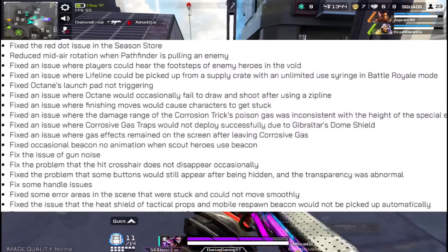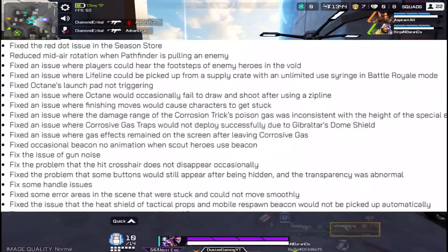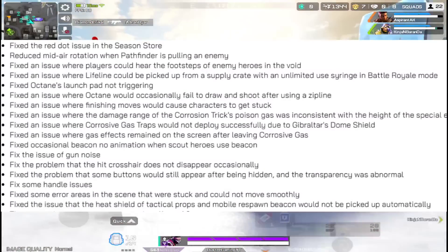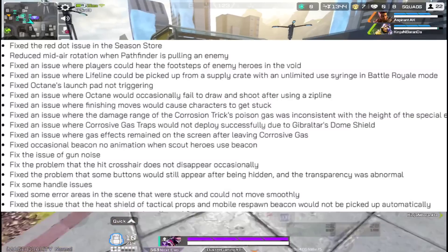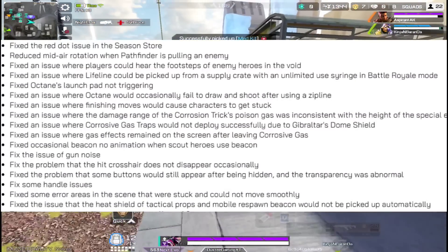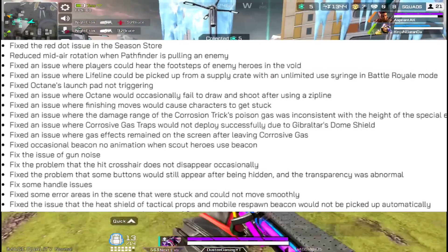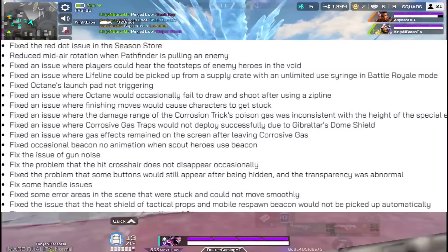Octane's jump pad not triggering was one of the most reported bugs, and that has been fixed. They also fixed a Caustic gas glitch where the gas effect would stay on your screen even after leaving the gas trap. They also fixed the gun noise issue — another widely reported bug where you'd hear random gun noises outside the map.